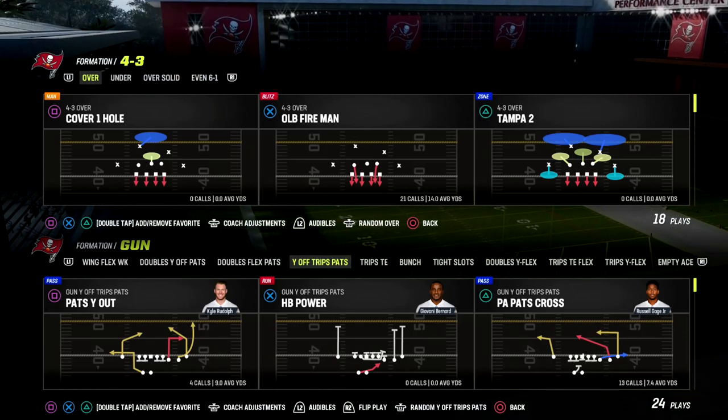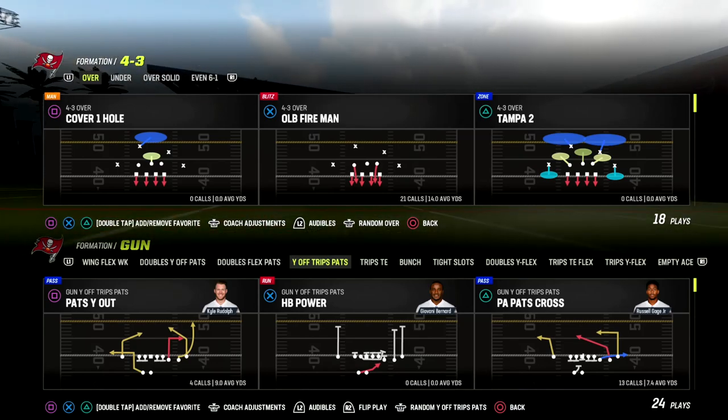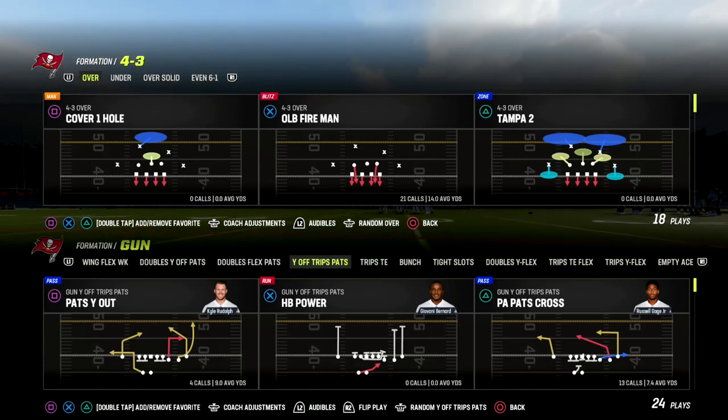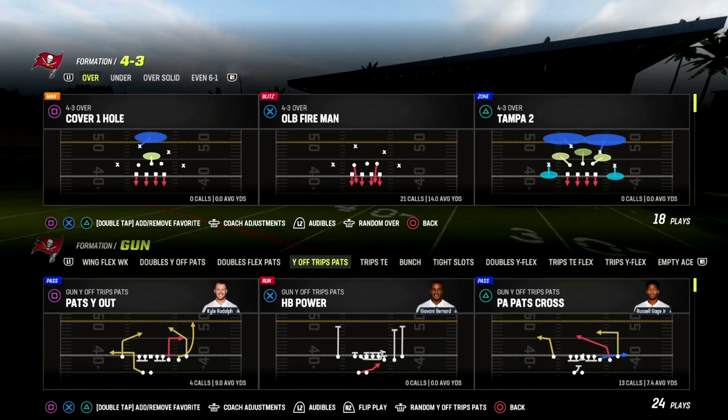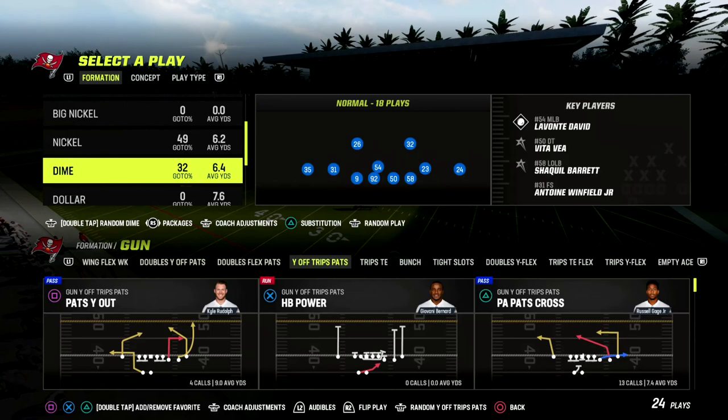In this video I'm going to be sharing with you a really simple way that you can attack the meta in Madden 23 — a way that you can use the U-Trips formation to attack it with simple route combinations that are going to get open against any defense in this game.